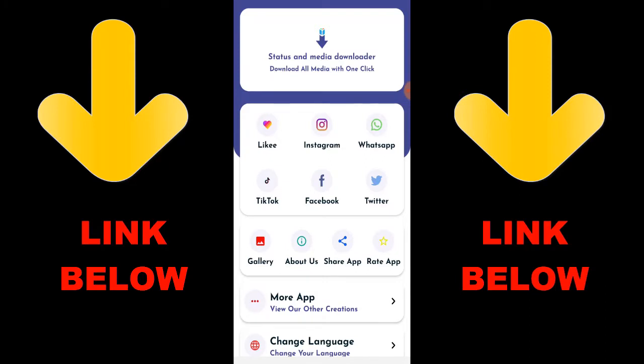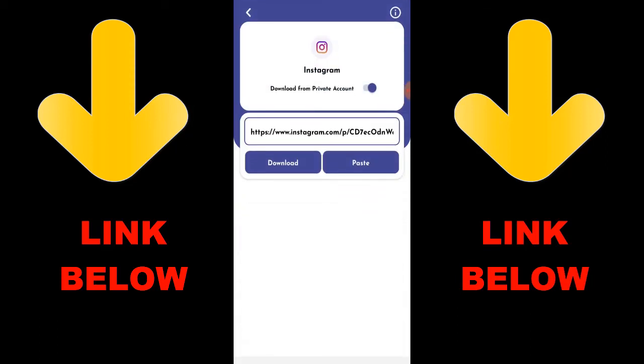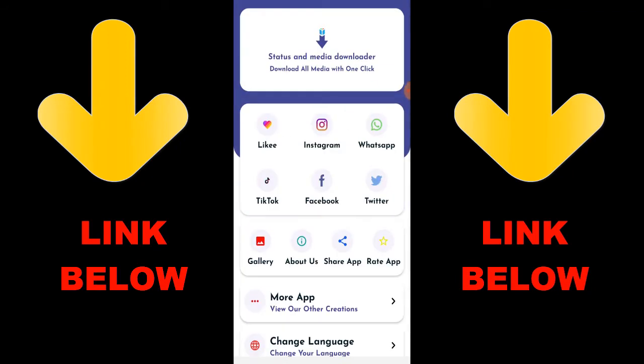Check out this trending app called Status and Media Downloader. You can download any videos or pictures from any social media including Instagram, WhatsApp, TikTok, Facebook, and Twitter — all in one click. Just download the app, copy the link, paste it in, and download whatever you want. Check out the description below for the link.